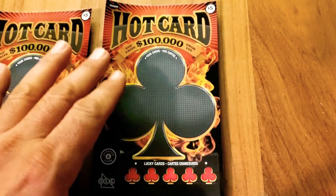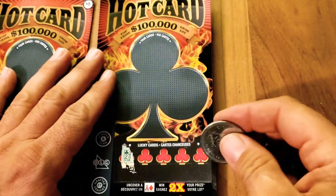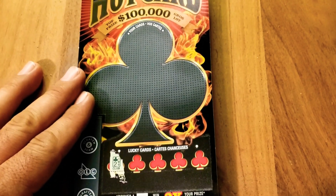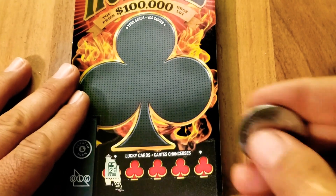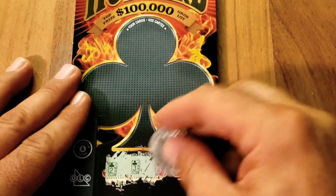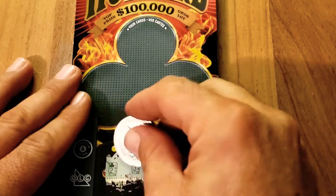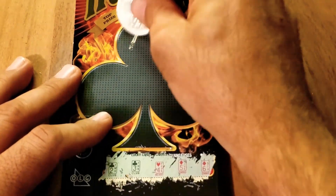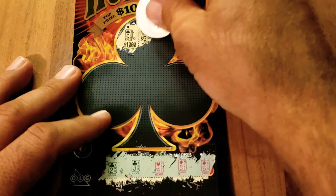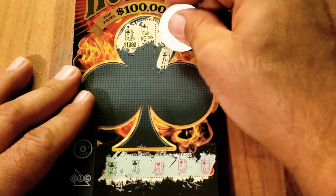Let's scratch the first card and see how we do. I'll go with the lucky cards first. Let me make it a bit bigger so we can see better. We got two of clubs, three of clubs, four of hearts, five of diamonds. Let's go up in this first section and see what we get — Jack... we don't have a jack. Five, nope. Six, nope.